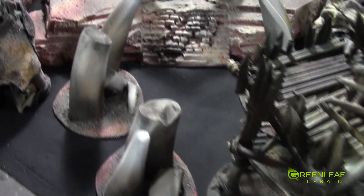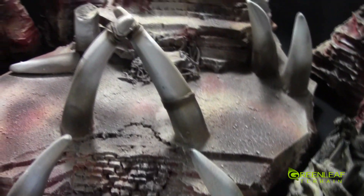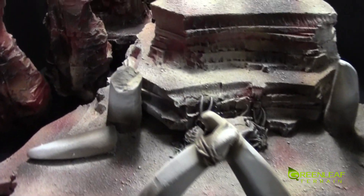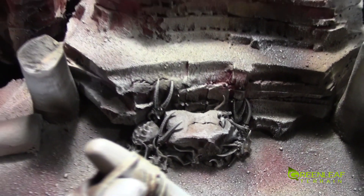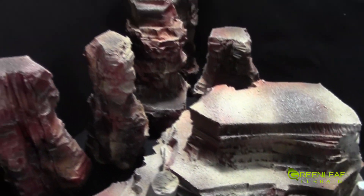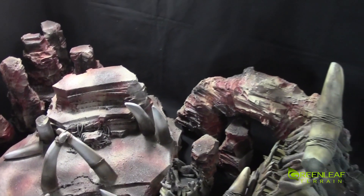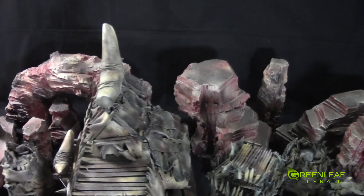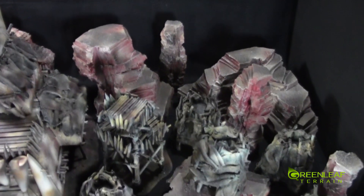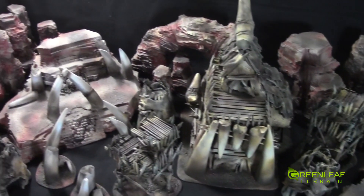We have these broken bones from a large creature leading up to this altar with all the dead skulls of their collected foes. And then there is just a bunch of desert terrain to give it a little bit of feeling for the whole table.